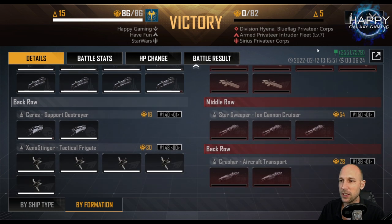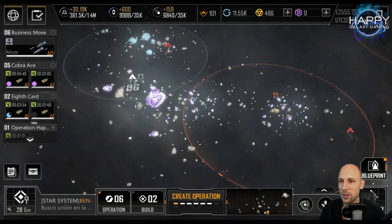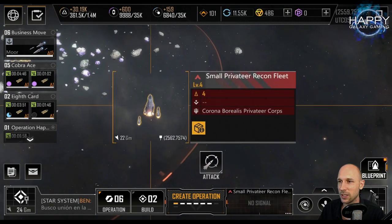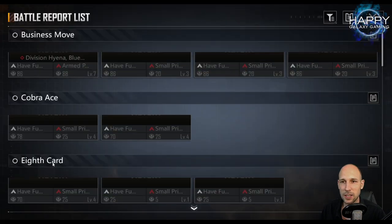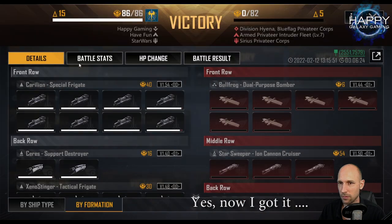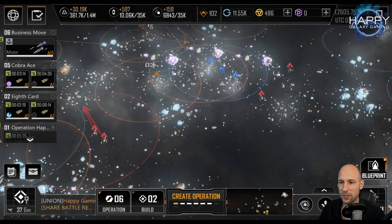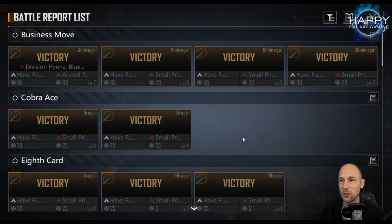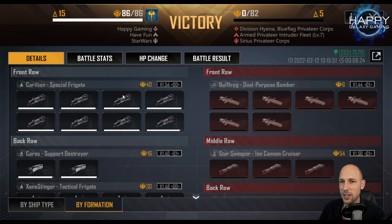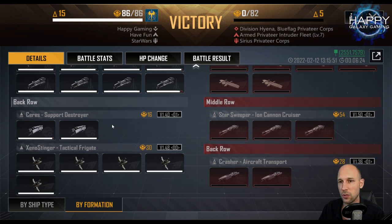I could go directly into the next fight, but don't get that wrong — I would not be able to kill two level 6 pirates at the same time. What happened in that fight? Actually, it was a level 7 fleet — I mixed that up, I was too excited. So we killed a level 7 fleet. One of my Ceres got down to around 25%, so one level 7 fleet is the maximum I can do with that setup if I don't want to lose ships.